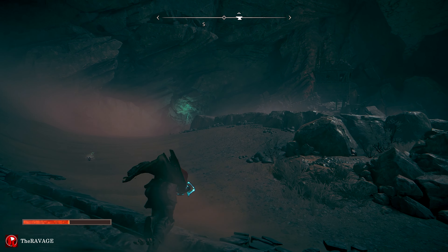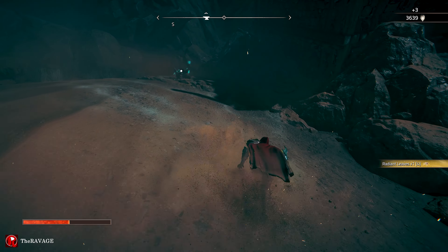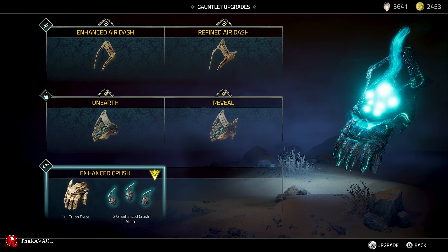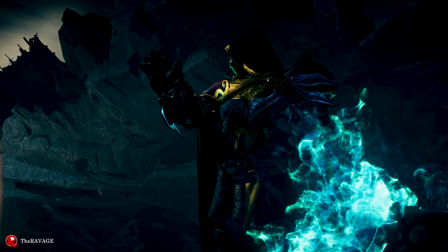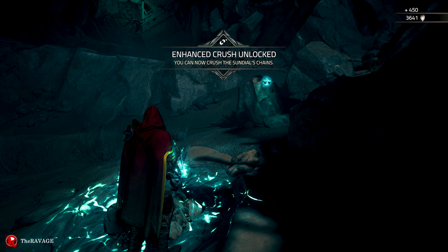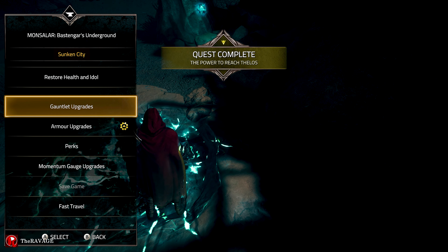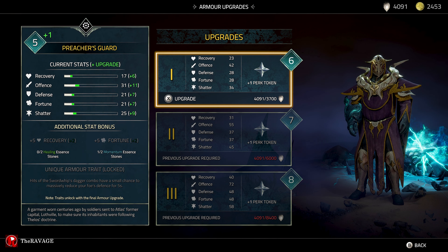Anvil — there you go! Gauntlet upgrade — Enhanced Crush! More powerful day by day, let's go! Enhanced Crush unlocked — you can now crush the links. We got an armor upgrade as well. We maxed out everything we have.